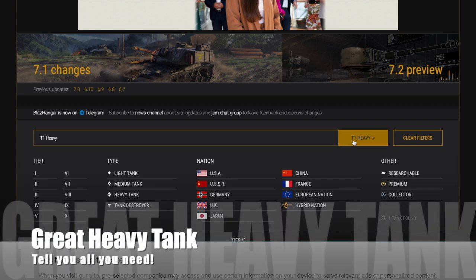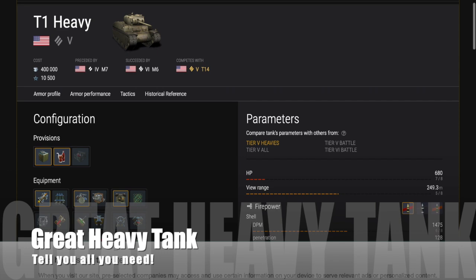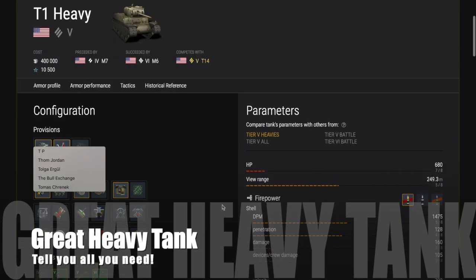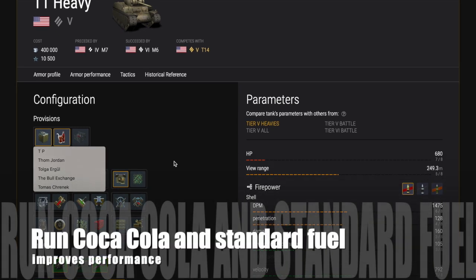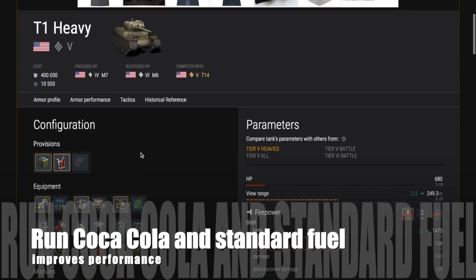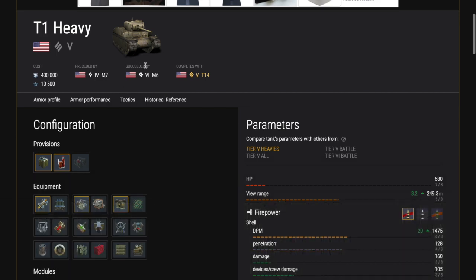Now let's get back onto the tech spec for the T1 Heavy, a great heavy tank. Starting off with your provisions, I would run Coca-Cola and standard fuel — this improves performance. You don't need a protective kit because this tank is very heavily armored and it's going to protect your crew anyway.